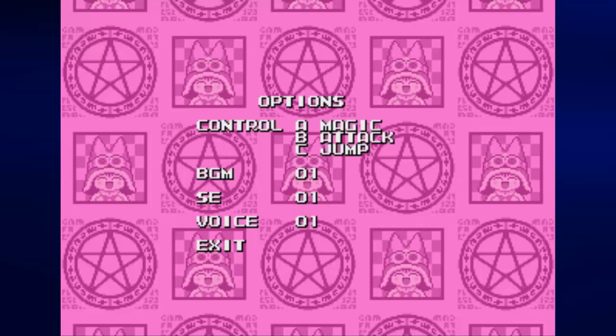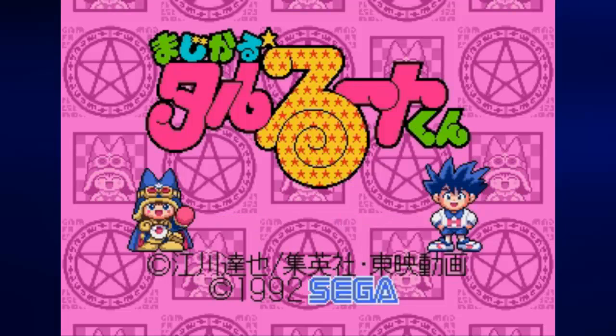A is your magic button, B is your attack button, C is your jump button, and of course you use the control pad to move around. Might as well go ahead and start the game now.